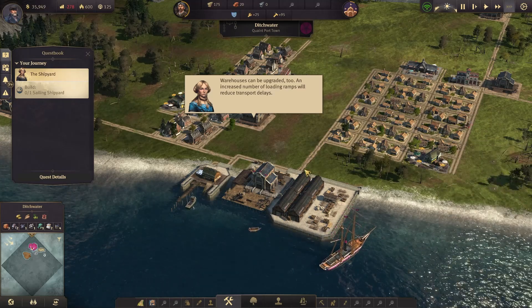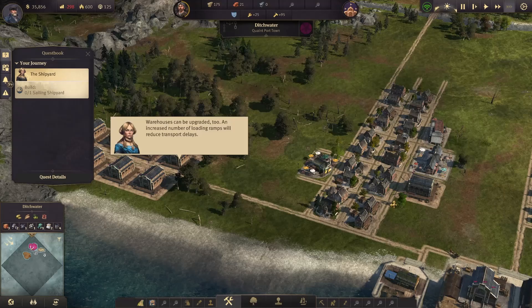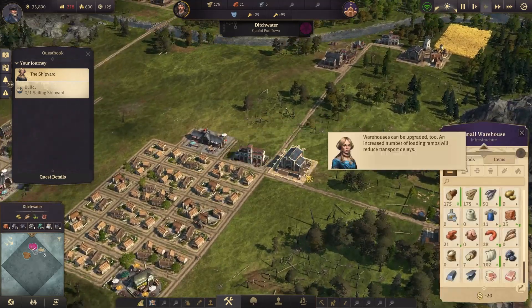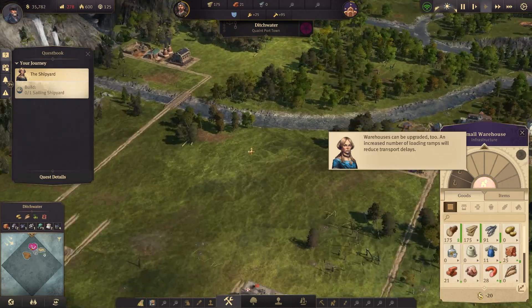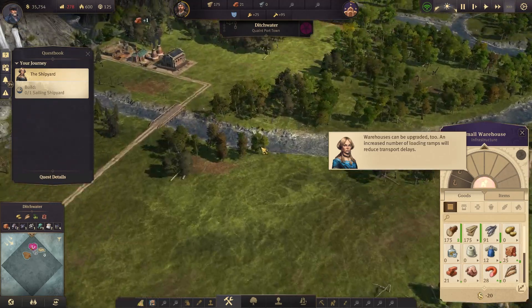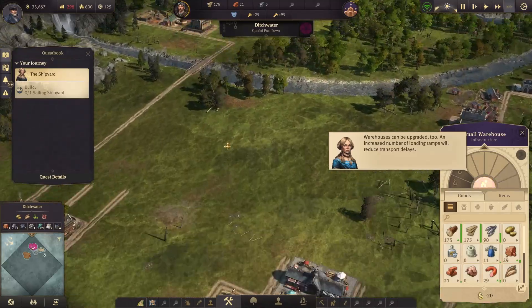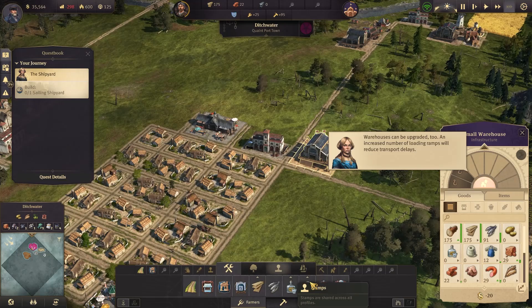Is that the wood I just gathered? Warehouses can be upgraded to increase the number of loading ramps to reduce transport delays. Upgrading takes bricks and I don't want to do that right now since I really want to build the sailing shipyard. We have a really big surplus of people right now.